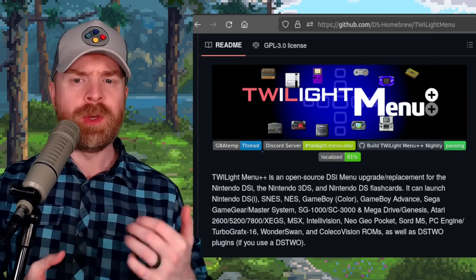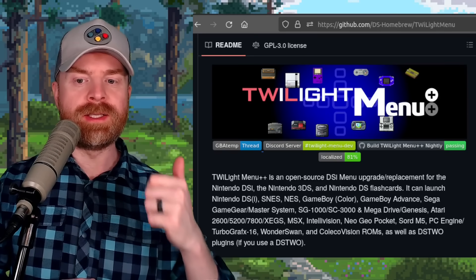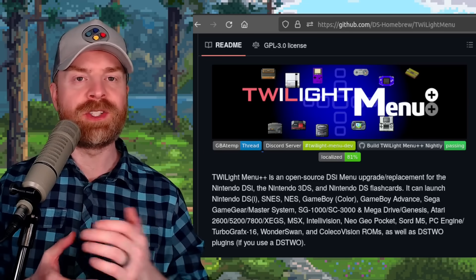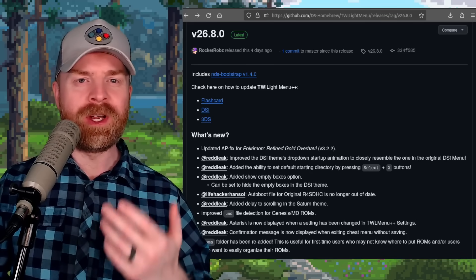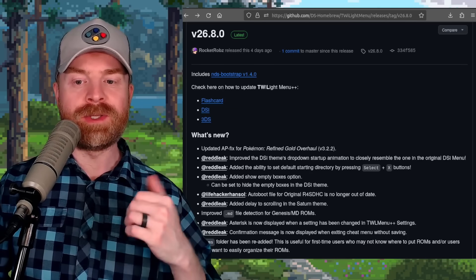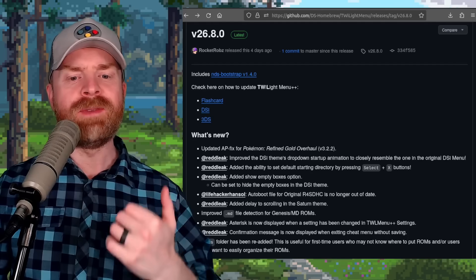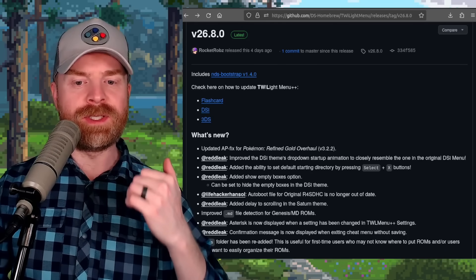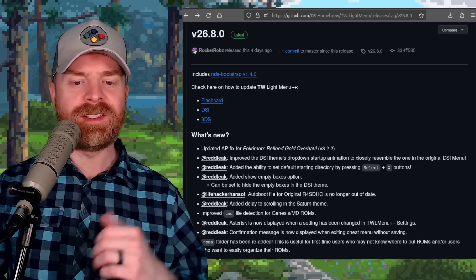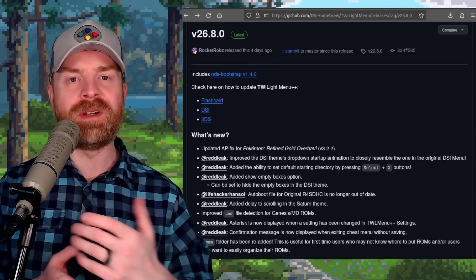Next up, we're quickly talking about TWiLight Menu++. For those who may not be aware, it's an open-source DSi menu upgrade or replacement for Nintendo DSi, 3DS, and DS flashcards. At the time of filming, version 26.8.0 is the latest update. They've improved the DSi theme's drop-down startup animation to closely resemble the one in the original DSi menu, added the ability to set the default starting directory by pressing Select and X, improved .md file detection for Sega Mega Drive and Genesis ROMs, and a whole bunch more including bug fixes.